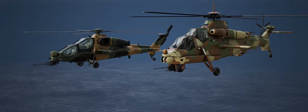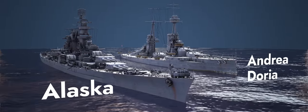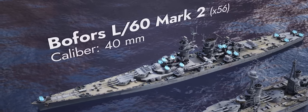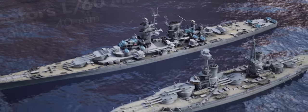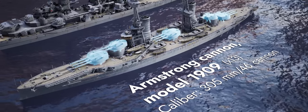The vast naval expanses are now furrowed by the Alaska Cruiser and the Andrea Doria battleship. The American ship can boast a strong anti-aircraft battery, while the Italian one carries no less than 13 305-millimeter main caliber guns.